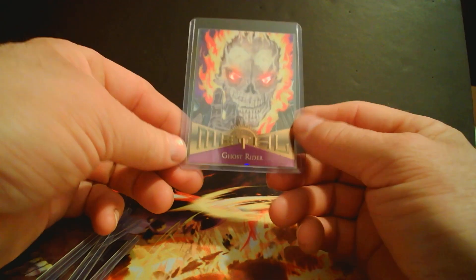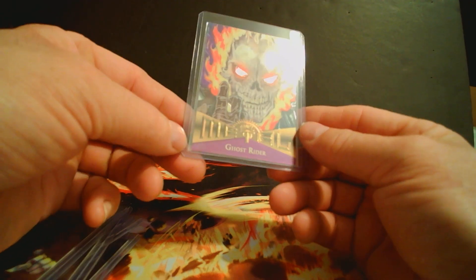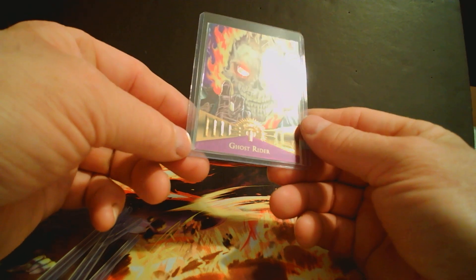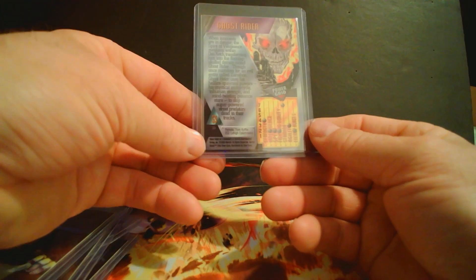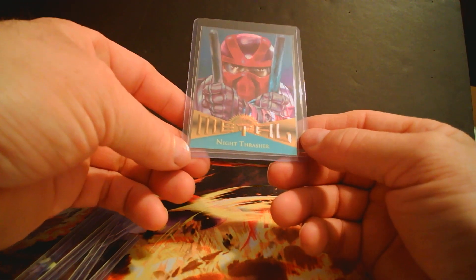Here's a neat one I like — Ghost Rider. He's not on his chopper though. Check out those eyes — just straight up demon. He's pretty cool. Night Clasher's got his ninja sticks going out on beatdown patrol.